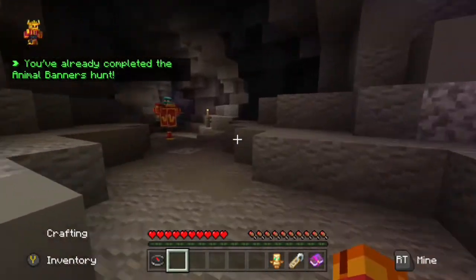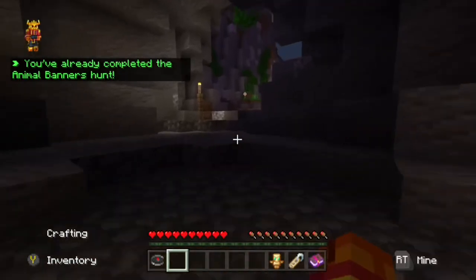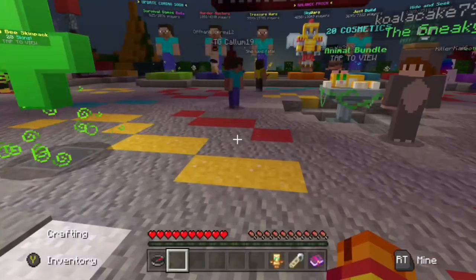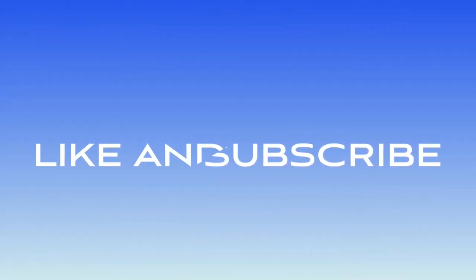To unlock the golden ox skin, you need all of these banners. This is what the golden ox skin looks like — I hope you enjoyed today's video, subscribe!